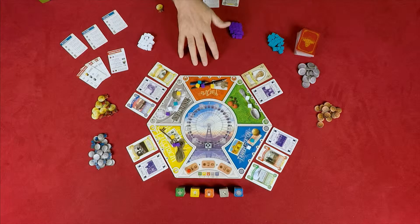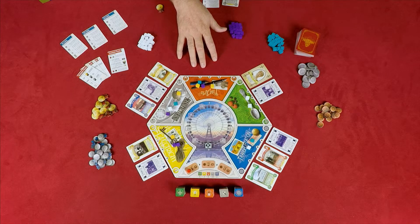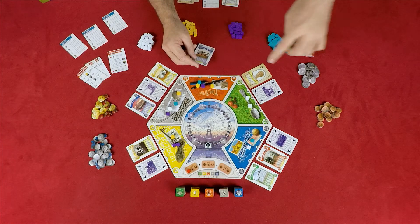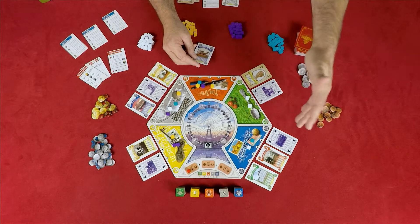Once you've taken all the cards from a specific exhibit into your hand, you have to replace them. You take the top card and replace it at the very first exhibit, then progress to the second and third, placing one card where you can.